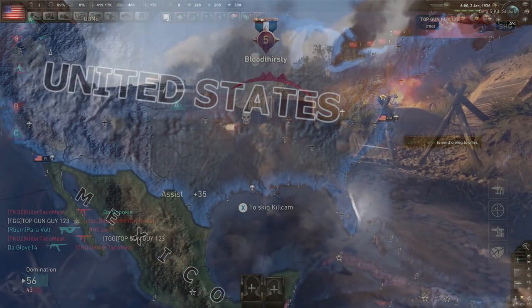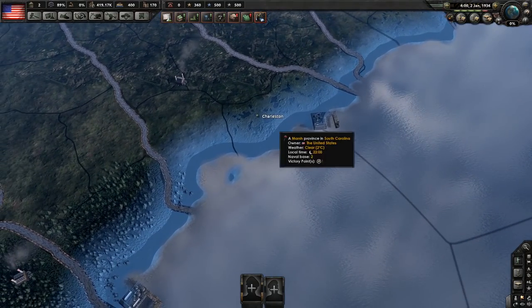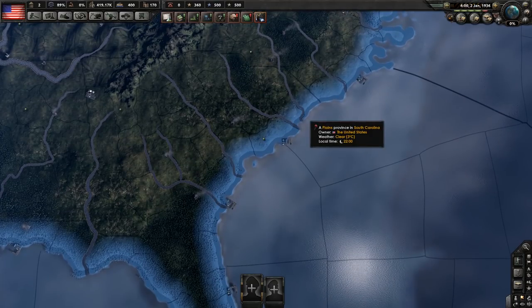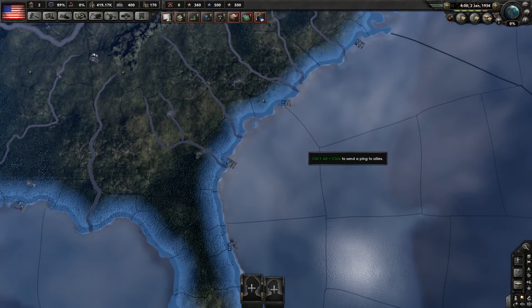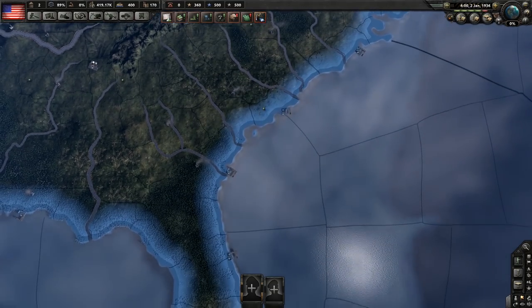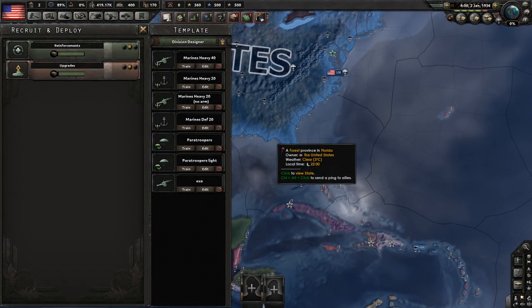With marines, the main idea is — for example at Charleston — you want to invade to the south with marines and to the north, then attack. You can also have a third marine division attacking the port while the others encircle it. Marines are there to get you a foothold so you can advance into enemy territory.